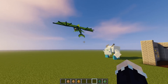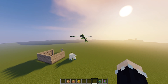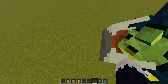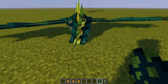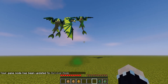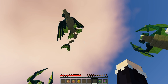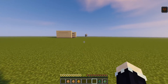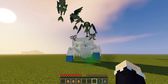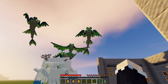Now moving right along to this one — this is the one I really like. It reminds me of a phantom. These things are fast. This is the naga and they are so cool. They spit poison. Now what happens if I spawn a bunch of you and then do the thing? Oh, that's so cool. I love how dynamic their wings are.